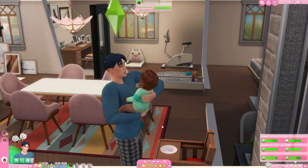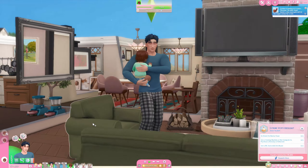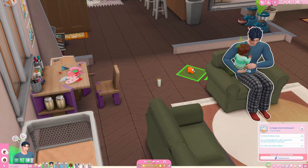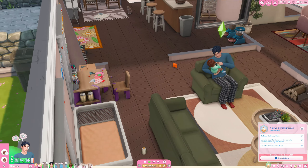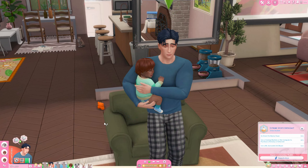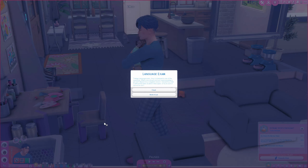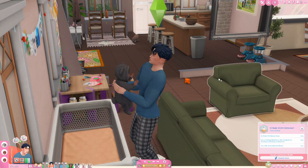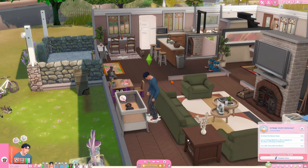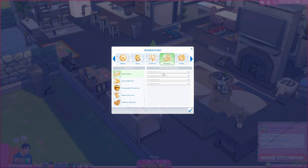The next tip I want to suggest is to use aspirations, and I know that is very simple and maybe it might seem unnecessary to even say, but frankly I have seen so many Simmers — including myself — who just don't play with aspirations. Keeping aspirations in mind and actually trying to complete the goals gives you different things to do. For example, if you wouldn't naturally go to Mount Komorebi and go down the bunny slope and do all the skiing stuff, this aspiration is going to force you to do it.